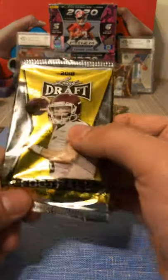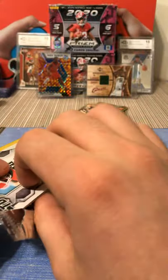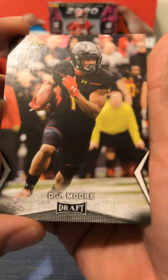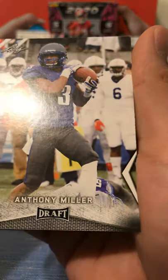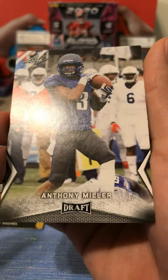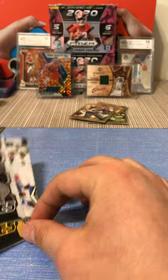We have a Leaf Draft Pack 2018 - Baker Mayfield, five cards. Let's get into it and see if we can get any signed cards. If we can get a Baker Mayfield, Saquon Barkley, Bradley Chubb, DJ Moore - any of those guys would be cool. Field General Josh Allen. Touchdown Machine Sonny Michel. Anthony Miller - I think that might be Memphis. Yep, it's Memphis. And our last card is Touchdown Machine Nick Chubb.